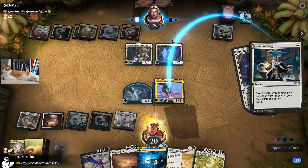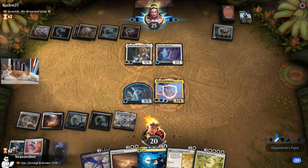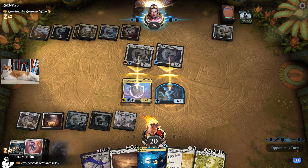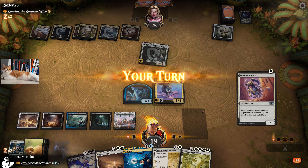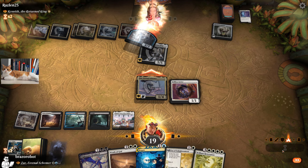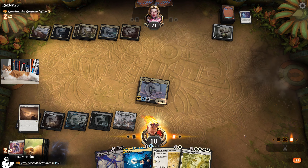Protection from White — save for the Savior. We could use it with a Wrath, which is nice. We can protect our Zur from the Wrath. We draw and play the Selfless Savior, go to attacks with both, give Zur Indestructible, and Wrath the board.